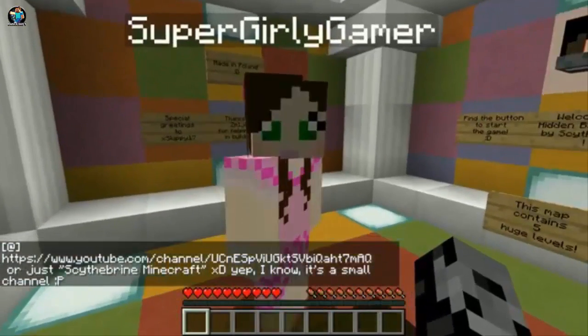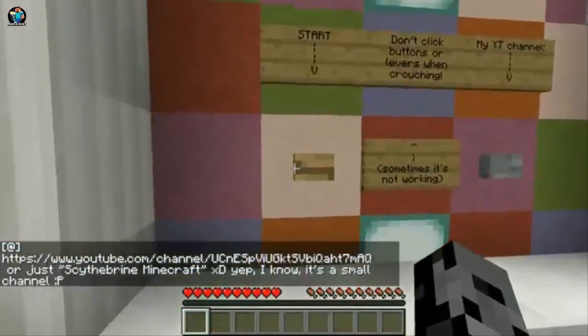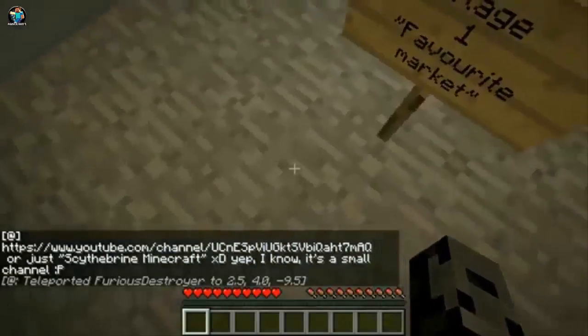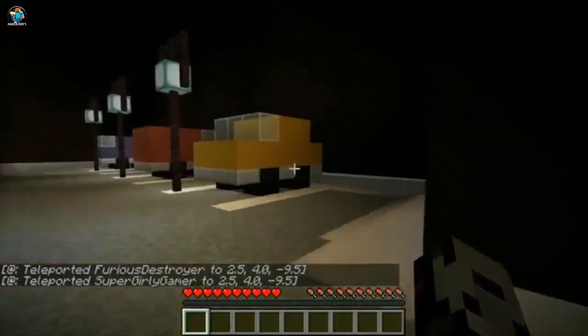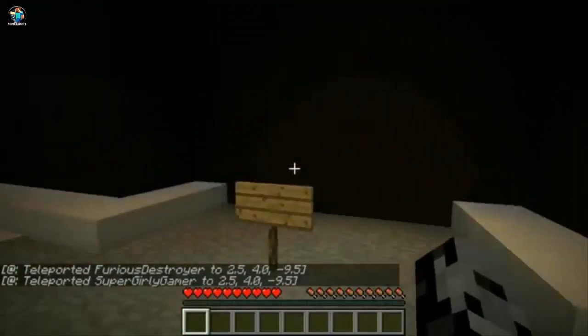Are we ready to start this? All right, I'm ready. Let's do it then. Start! Stage one: favorite market. It's really dark. Oh, this looks cool though. All right, so this is a challenge — we play it as a race to see who can find the button first.